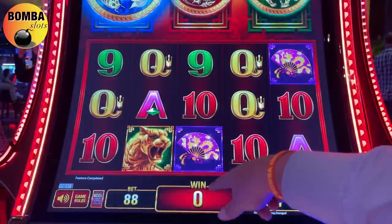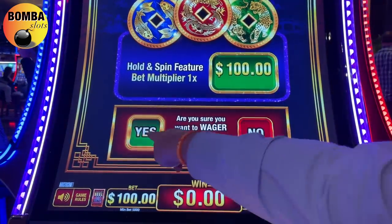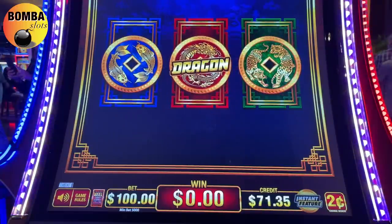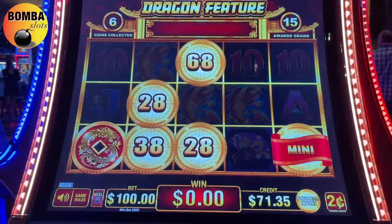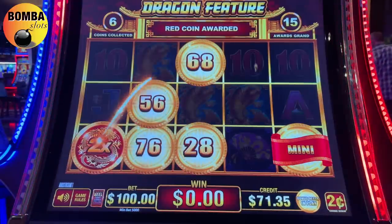Let's go there - let's try to make some money here. Give me all three - just one again guys. Mini times two - now we're on the two cents, so it's only $21 times two.